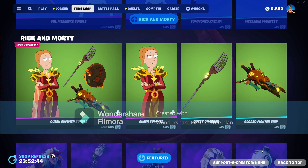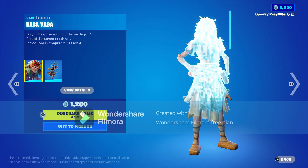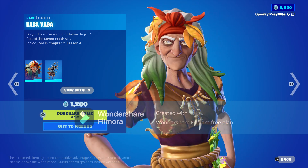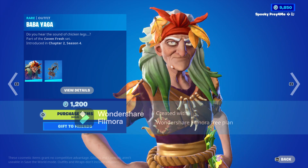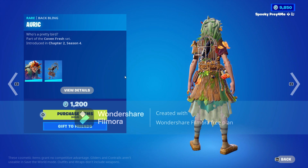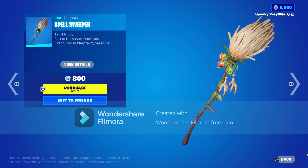Down below we got Baba Yaga — honestly she's a pretty nice-looking skin. Then we have Auric, and the back bling comes with the Spell Sweeper pickaxe and the Hex Hut glider.